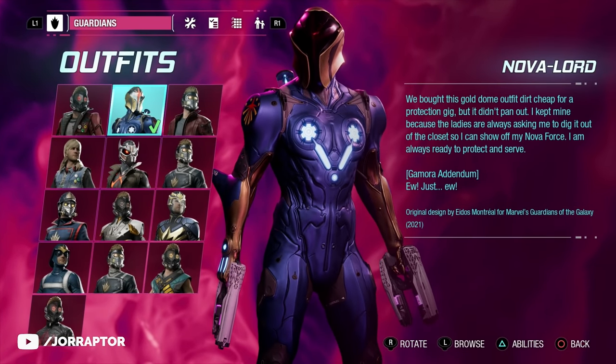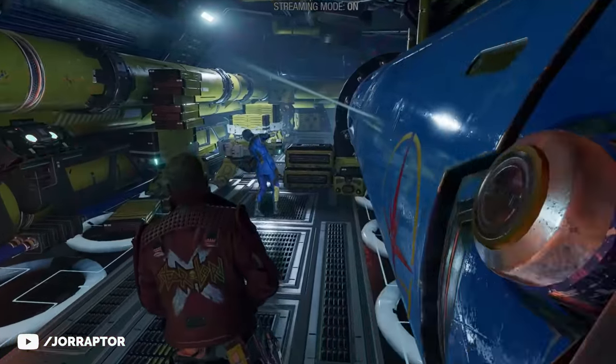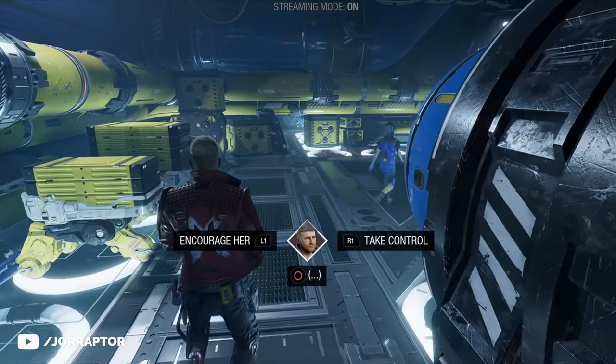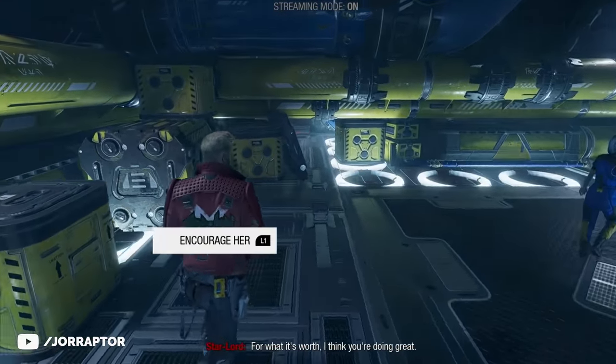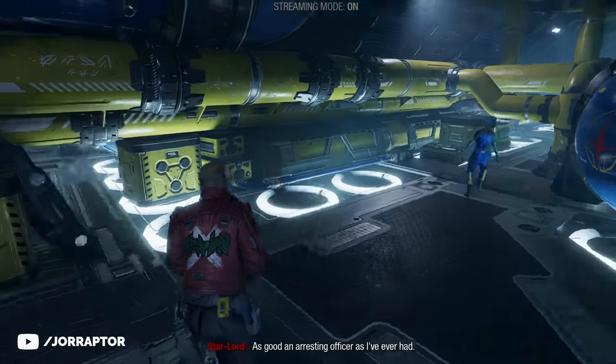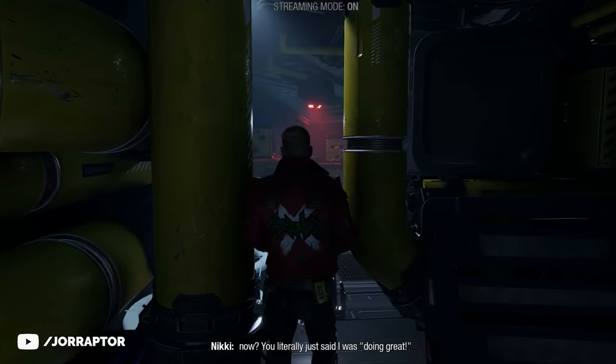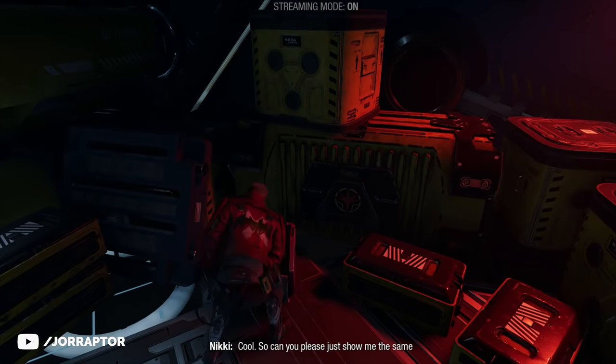Starting with one of my favorite outfits in the game: the Nova Lord, which you get during chapter 2 while walking with Nikki. At one point you can encourage her or take control, and she will walk to the right, but you can crouch down and squeeze through some things to find the purple chest on the other side for this suit.